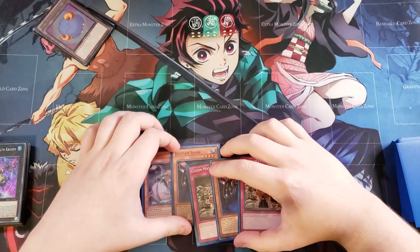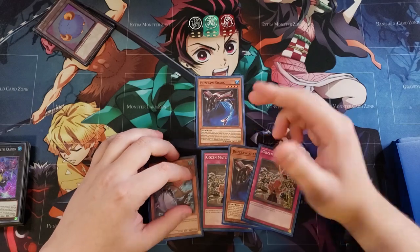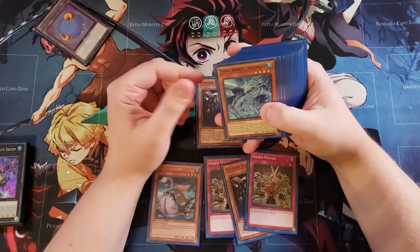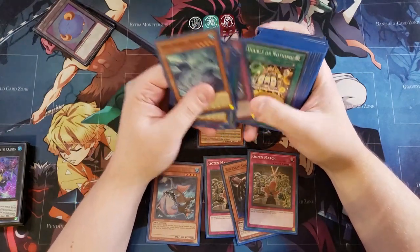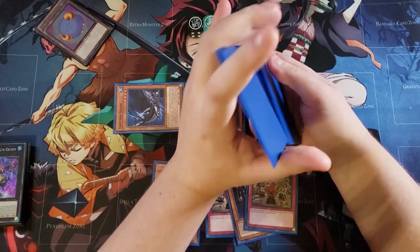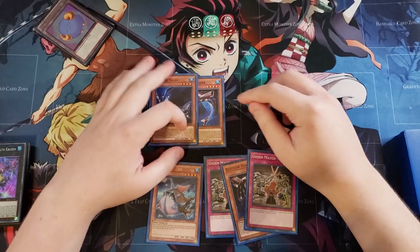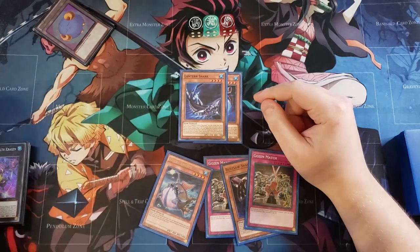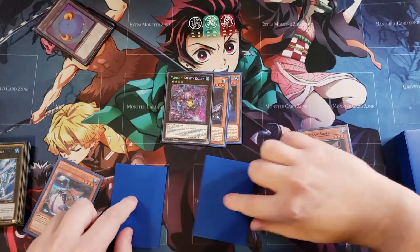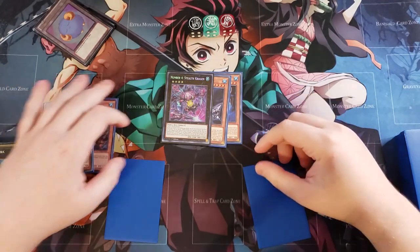We're going to do the very simple play in this deck and normal summon the copy of Buzzsaw Shark. Buzzsaw Shark's effect is going to go off and we'll summon from the deck another fish monster that is a different name but the same level — our Lantern Shark. We shuffle the deck, then overlay both of these for Number 4 on our side of the field and set our copies of Gozen Match, then pass to the opponent.